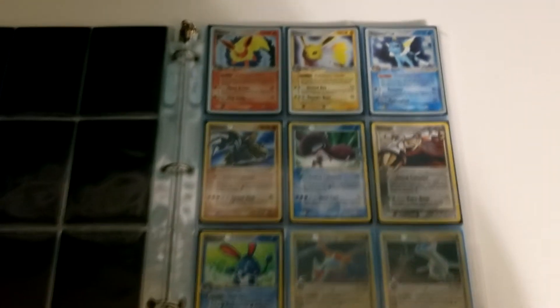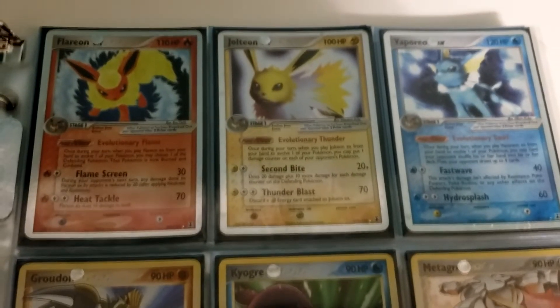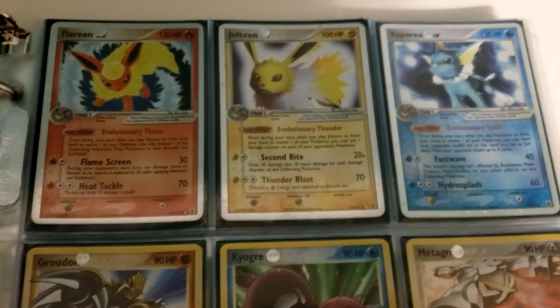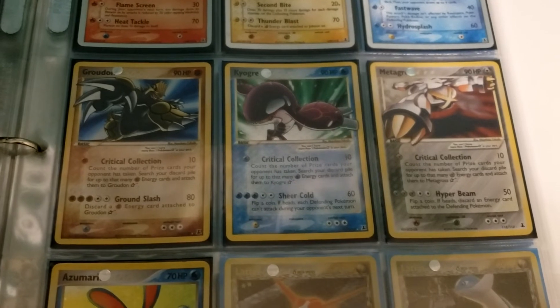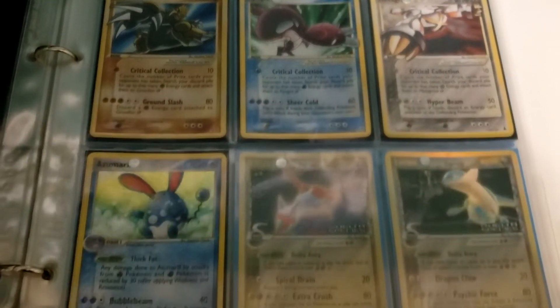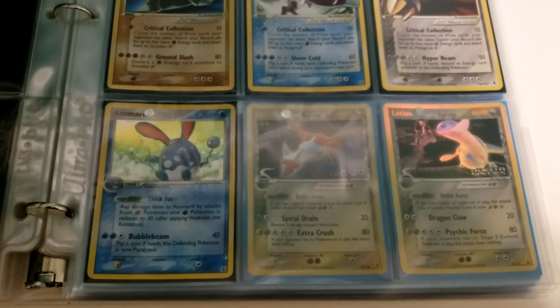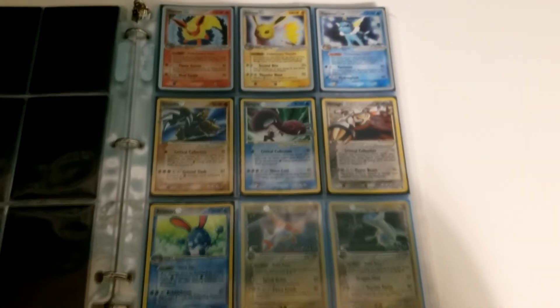And here we go with some beautiful Ultra Rares. We have a nice Eeveelution trio of Flareon, Jolteon, Vaporeon, and some big stars: Groudon, Kyogre, and Metagross. We also have a Secret Rare that might have been a box topper — I can't remember on most of these if the Secret Rares were box toppers or if you just had to pull them.